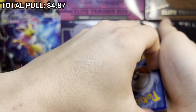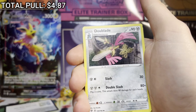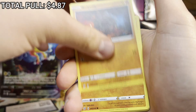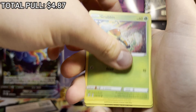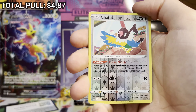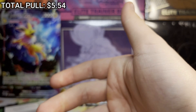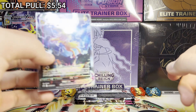Rebel Clash pack — we got a Grass energy, no. Fighting energy, let's go. Cards: Cursed Shovel, Maractus, Dual Blade, Rolycoly, Malamar, Grubbin, Electabuzz, Natu, Cufant reverse, and on the end — at least we got a holo — Dragapult holo!